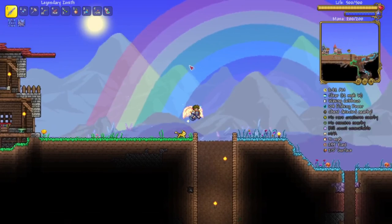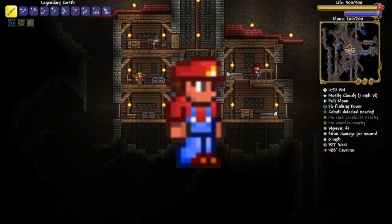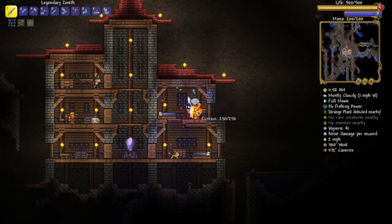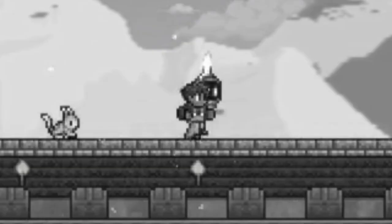For number 9 we have the plumber set. It can be bought from the clothier for 75 gold coins total during a full moon. The plumber set is an obvious reference to the Mario games. If you like Mario, this is the set to go. It doesn't look super special, but it is still a great set to show to your friends — or to your pet if you don't have any friends, or to no one if you don't have a pet.